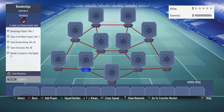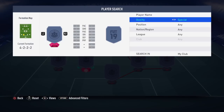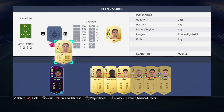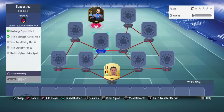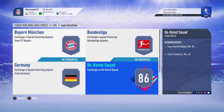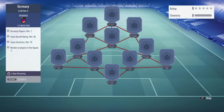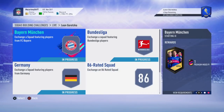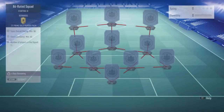An 84-rated squad probably costs you about 60-70k, so you're up to about 110k. You'll also need another inform — pick someone up off the market or use someone from your club. Then you need a Bundesliga player; literally anyone you've got. You need 80 chemistry as well. The Germany players SBC requires an 85-rated squad, which might cost around 120k. So you're up to about 220-230k so far. You get a mega pack, a rare legend players pack, and a premium mixed players pack in return.